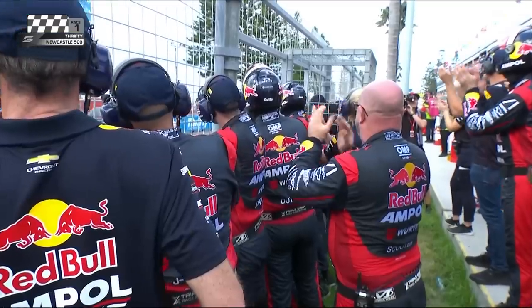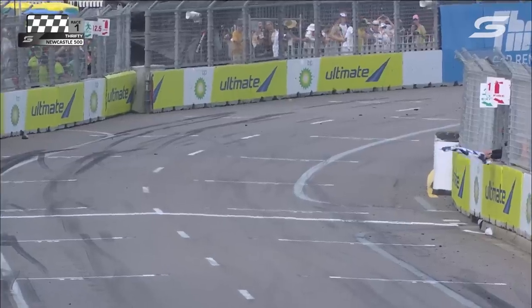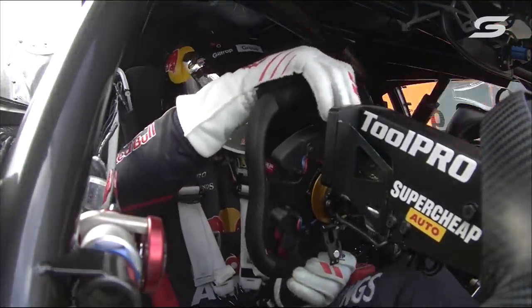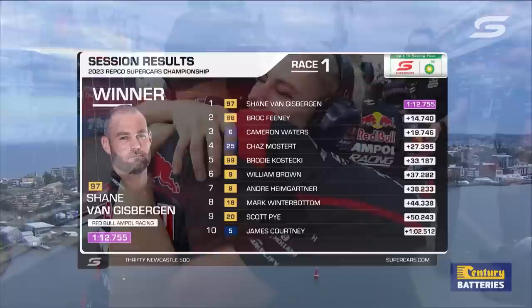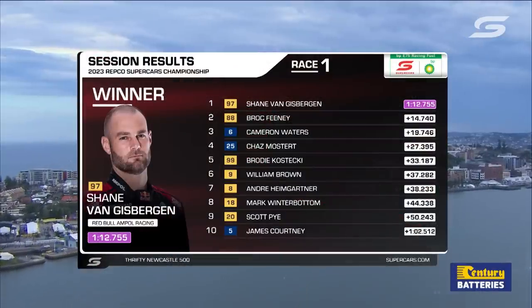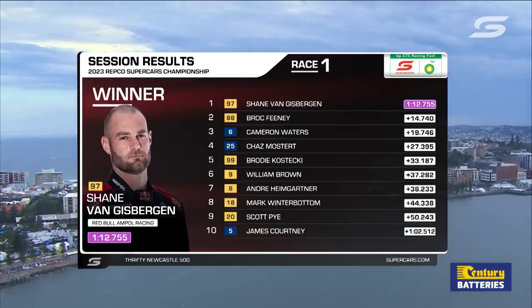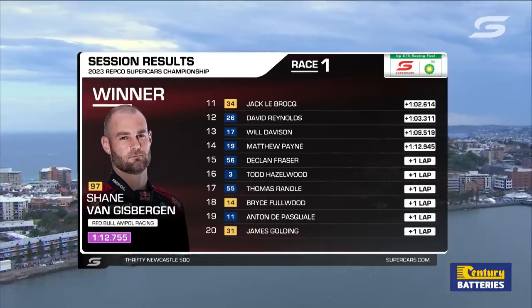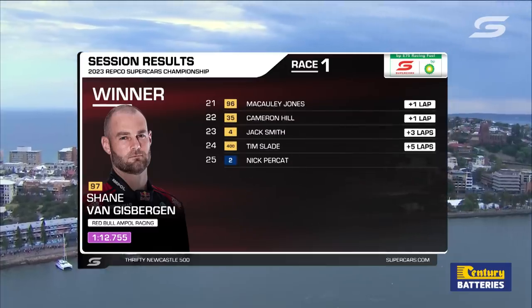A margin of 14.7 seconds to his teammate Brock Feeney. Cam Waters picks up his fourth podium, having won last time out in South Australia — coming home third in car number six for Monster. Here are the race results at the end of the first of 28 for the brand new championship season. Van Gisbergen, Brock Feeney, Cam Waters the first of the Mustangs, then Chaz Mostert, Brodie Kostecki, Will Brown, Andre Heimgartner, Winterbottom, Pye and Courtney the top ten. A fine effort ahead of David Reynolds who didn't quite get there in the end.